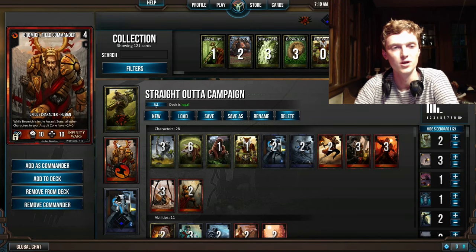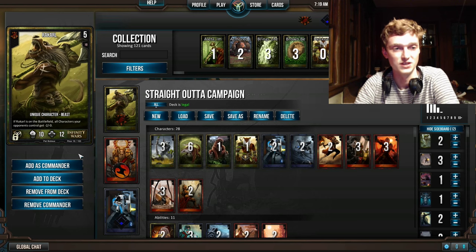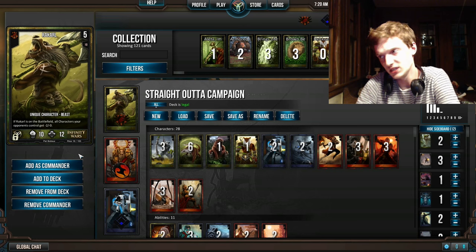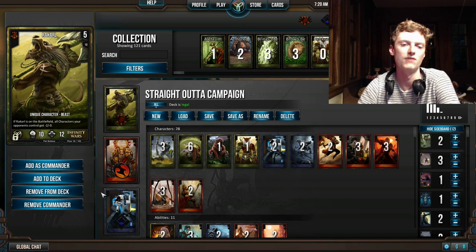Next, we have Bromic, Field Commander. He's got great stats, and he gives more stats to your other guys. Likewise, Recarl does the same sort of thing — great stats — and he decreases the stats of your opponent's stuff. So this is a setup where you've got three commanders who are just ready to hit the board and immediately have a large impact at every stage of the game.